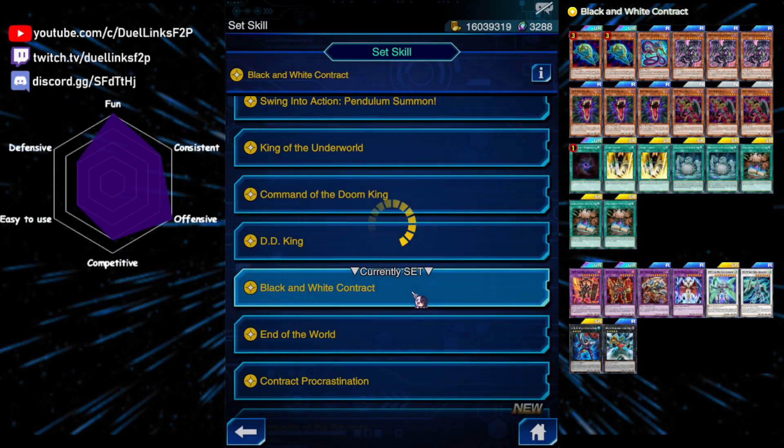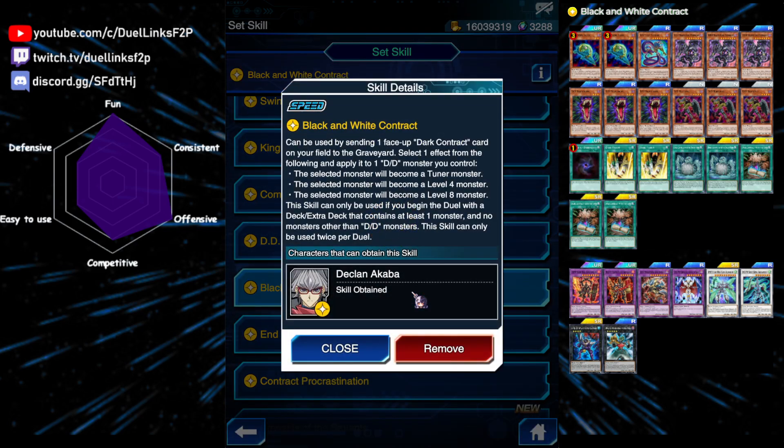Also, the skill helps us send our backrow to the graveyard if we are low on life points, so we don't take the maintenance damage from our spells.